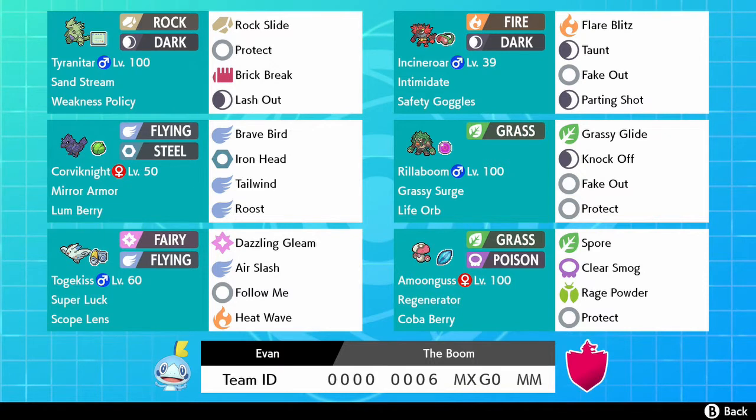I have been wanting to do a team with Rillaboom and Corviknight and Amoonguss, and this team featured them all. As you guys know, Rillaboom is the most popular Pokemon at this time, so I want to test it out.